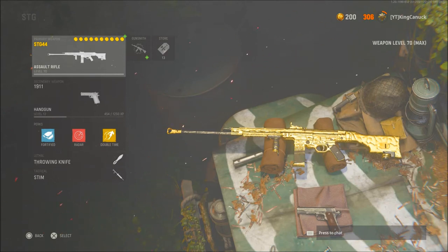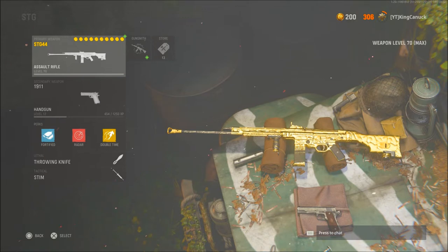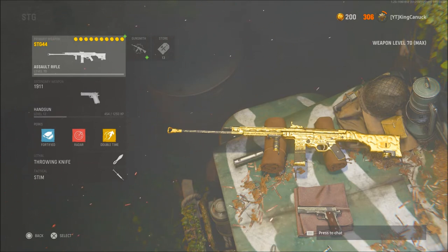What's up guys, it's King Canuck here. I'm coming to you with a brand new video playing some Vanguard again, and in this video I'll be using the STG-44 — by far, I wouldn't say my favorite assault rifle anymore, but it is the gun I have the most kills with for an assault rifle.